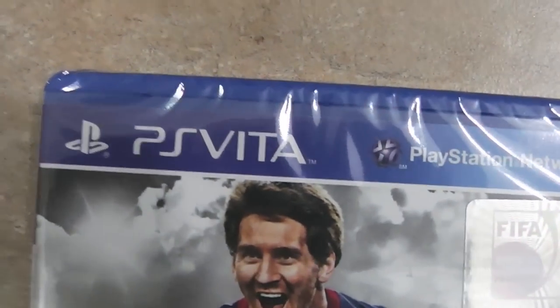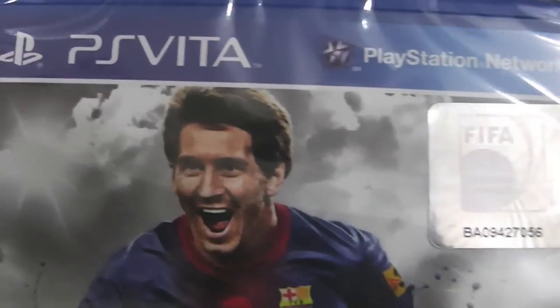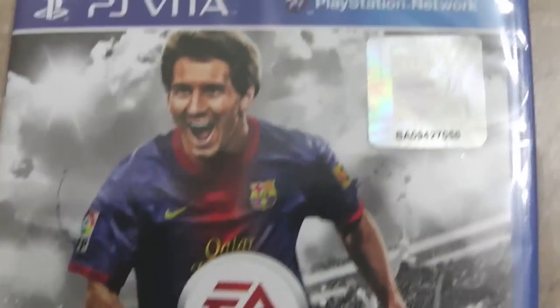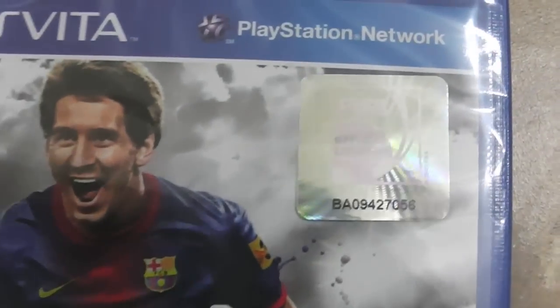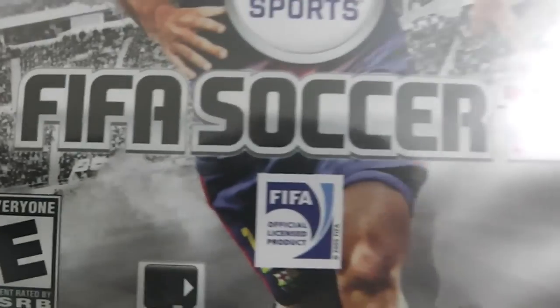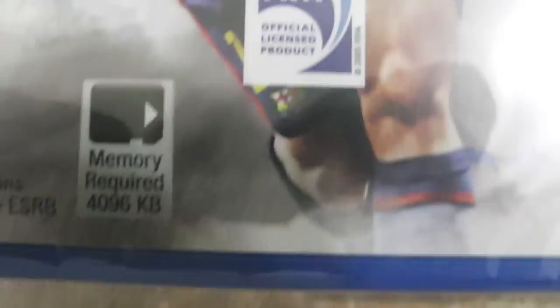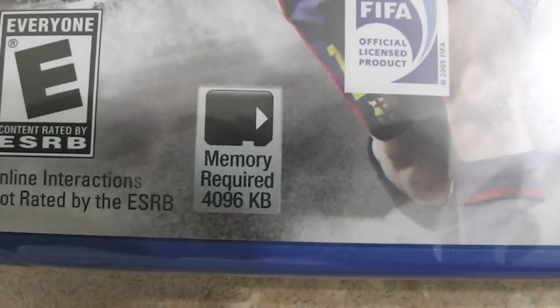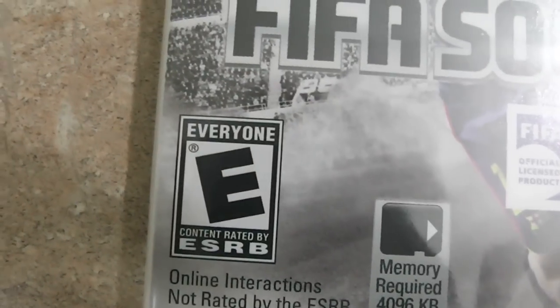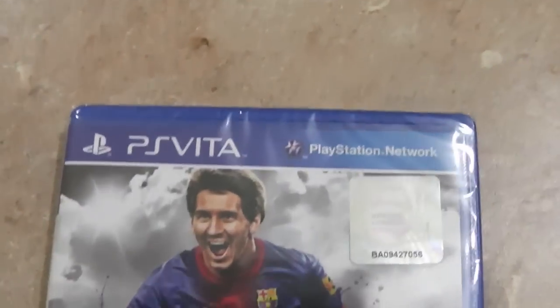Let's get to the unboxing. Here's the cover art — you can see the PS Vita logo and PlayStation Network branding. Lionel Messi is on the cover, and there's a licensed sticker as well. It reads EA Sports FIFA Soccer 13, official licensed product, memory required is 4096 KB, and it's rated E for Everyone. Online interactions are not rated — and that's the front cover.